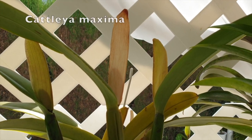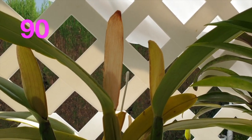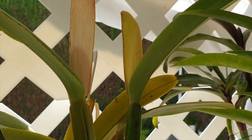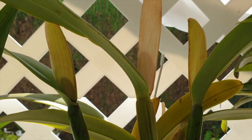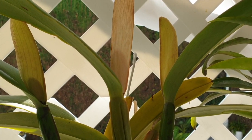There she is, teasing with her three sheaths — Cattlia Maxima. And they are chubby. Whether it's filled with air or not, there's a sheath within a sheath, so that's not an indication of buds in there yet.